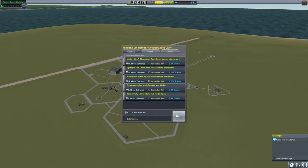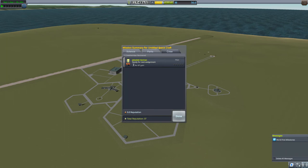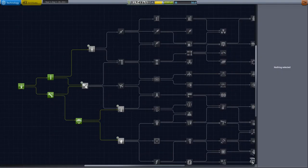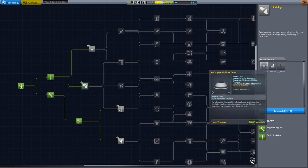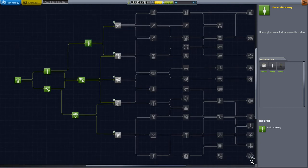We're still fairly close to KSC so we get most of our funds back. We earned 47 science points this flight. We get 565 funds for the command pod - nearly the full price. Interestingly, reaching space didn't give Jebediah an extra experience point. We now have 56 science points to spend. We research a couple of needed tech nodes and have 18 science points left, though that's not enough for the remaining ones.